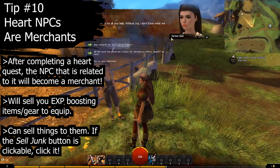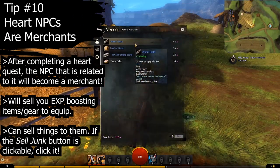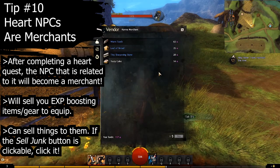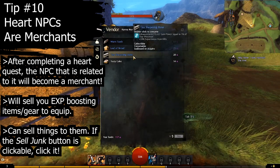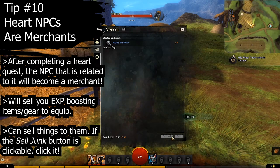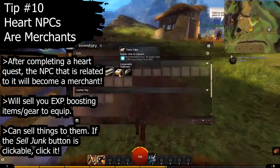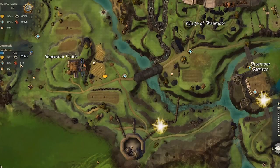Tip number ten: heart NPCs become merchants after you fill their hearts. This is something a lot of people skip over. When you talk to these NPCs, not only will they sell you items that are useful for the early leveling process, but you can also sell things to them — including items in your inventory and junk through the sell junk button, which will automatically sell any junk items you have in your inventory.